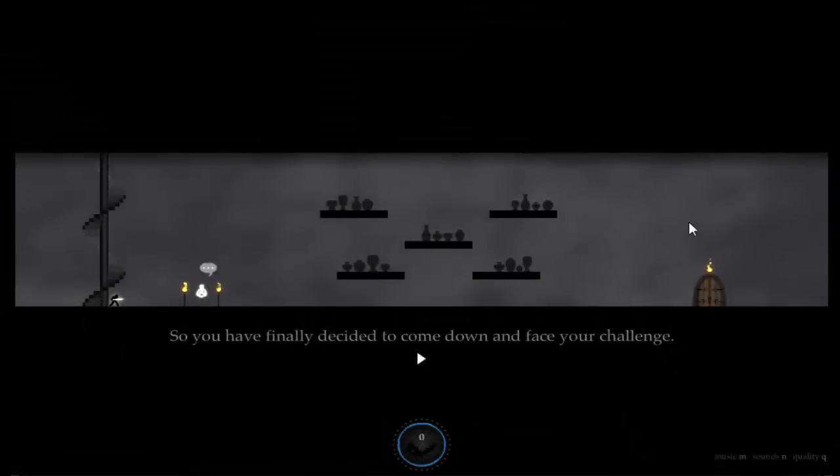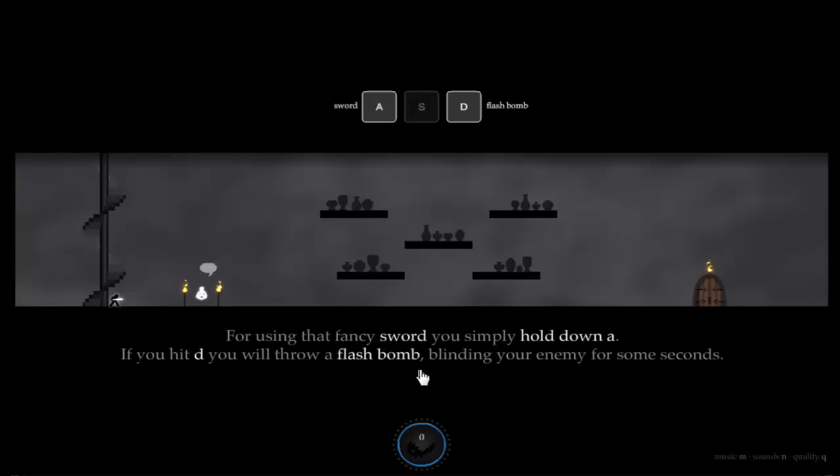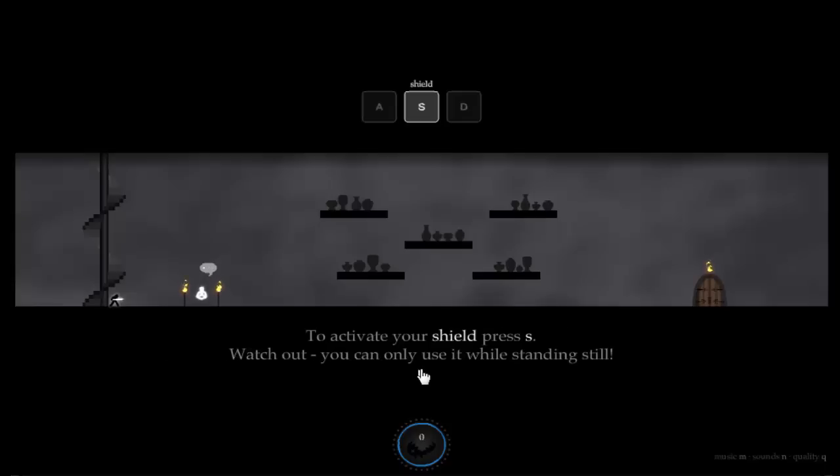So we finally decided to come down and face your challenge. You may be a little confused, so let's go through the basics real quick. Move with the arrow keys. For using that fancy sword, you simply hold down A. If you hit D, you will throw a flash bomb, blinding your enemy for some seconds. To activate your shield, press S. Watch out, you can only use it while standing still.